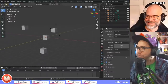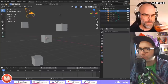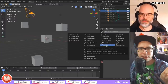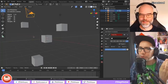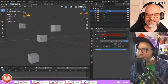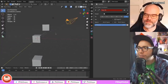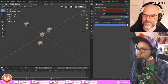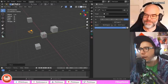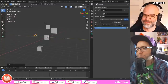Another new default: the Track To constraint — which keeps an eye focused on another object — had wrong default axes. Before, if you added Track To on a camera, it would look down in the wrong direction. Now the defaults have changed to use minus Z and up as Y, so if you pick the object and choose a camera, it will have the right direction by default.